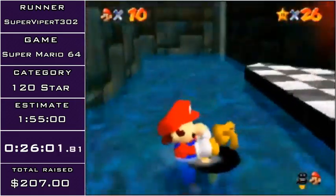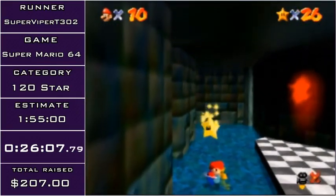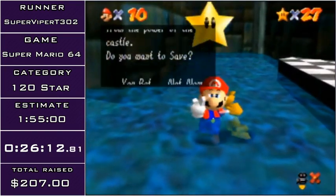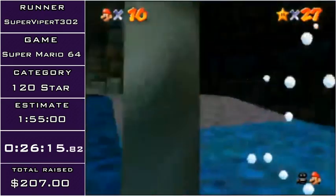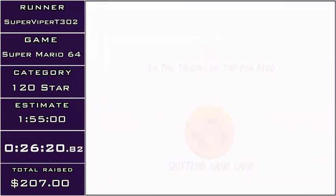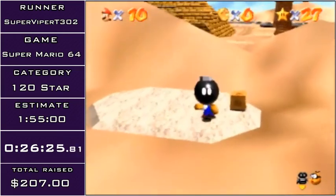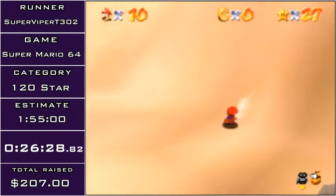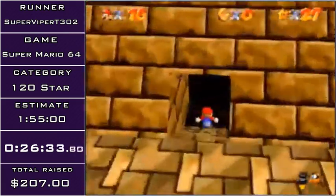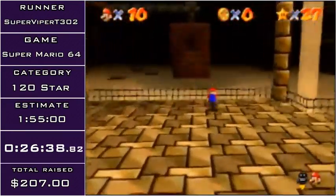We've got MIPS here — pretty easy. Now I'm going to be heading to Shifting Sand Land and doing a trick called Colorless, which is kind of an extension on the Bomb Clip you saw me do a little while ago, except I'm going to combine it with a glitch called the Hands Free Glitch, which will allow me to double jump and ground pound while still getting pushed by the Bob-omb. That's the medium bomb — there's four frames that a Bob-omb floats, and that's the third frame. I'm going to instead go for a trick called Topless.